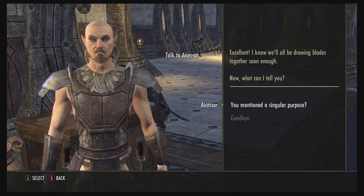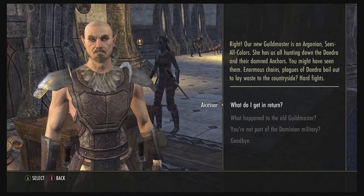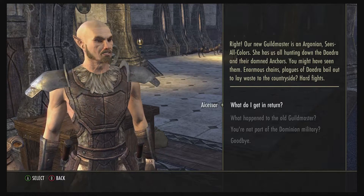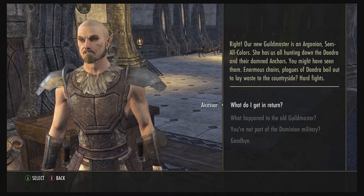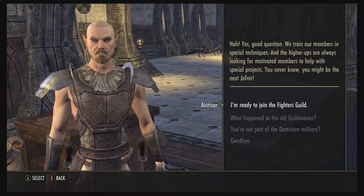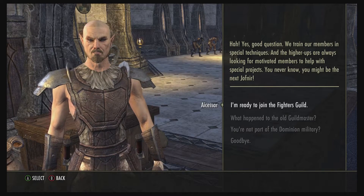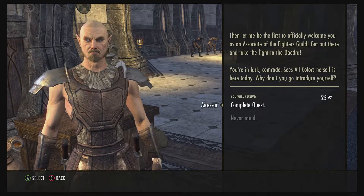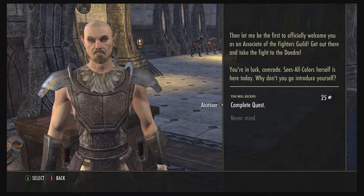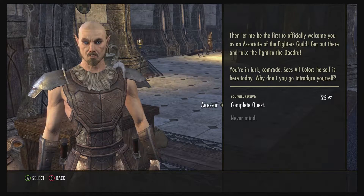He explains the new guild master is an Argonian named Sees-All-Colors. She has them all hunting down the Daedra and their anchors — enormous chains from which plagues of Daedra boil out to lay waste to the countryside. In return, the guild trains members in special techniques and higher-ups look for motivated members for special projects. I join the Fighters Guild and he officially welcomes me as an associate, telling me to take the fight to the Daedra. He mentions Sees-All-Colors herself is here today.